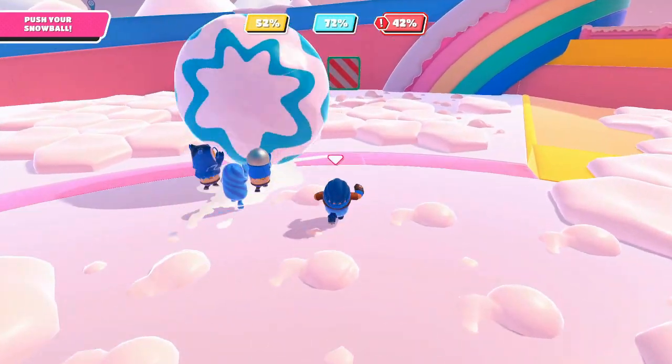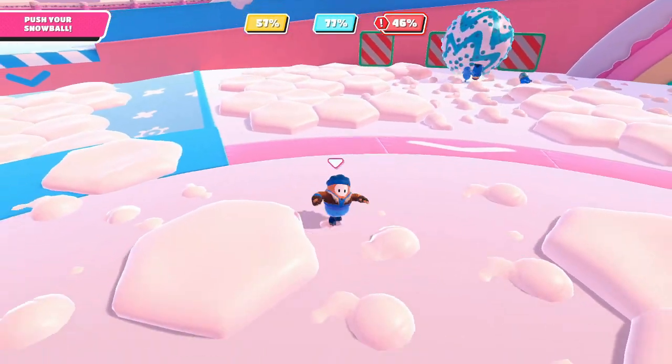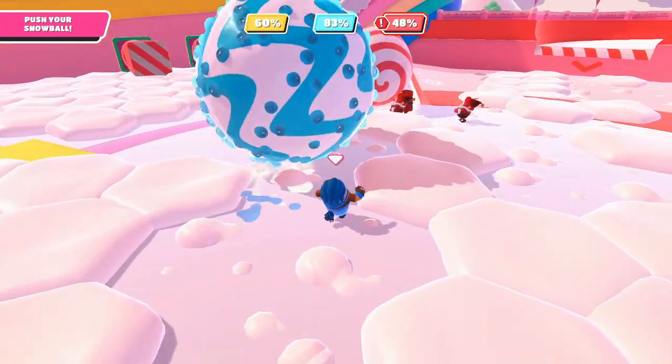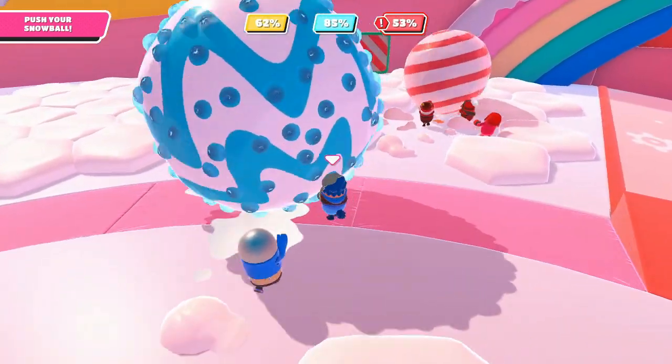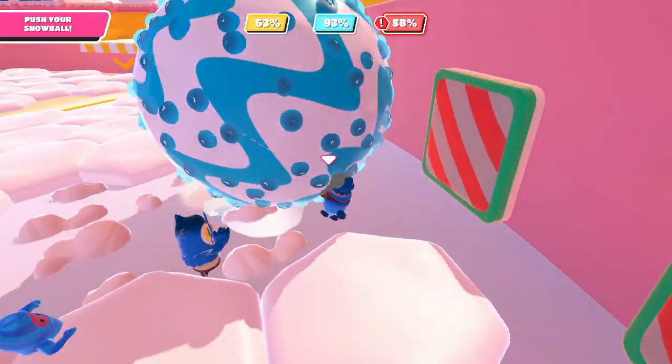For maximum speed, you need to get out of the way when you're getting the punching gloves to hit your ball. See how these two here stand in the way and then get hit by their own ball — if they had moved to the side the ball would have got a lot more speed, like we do here.